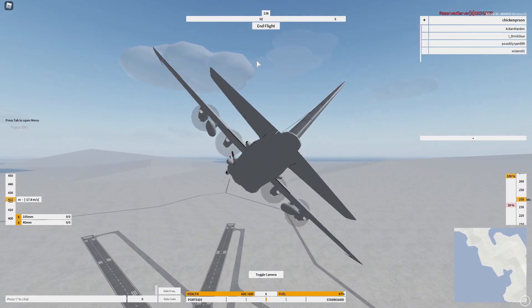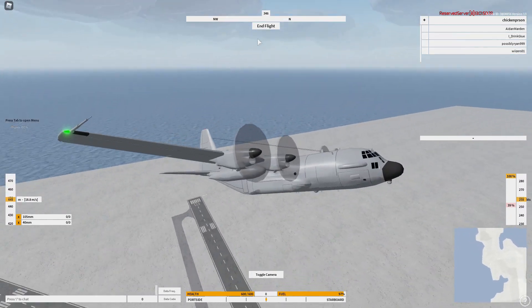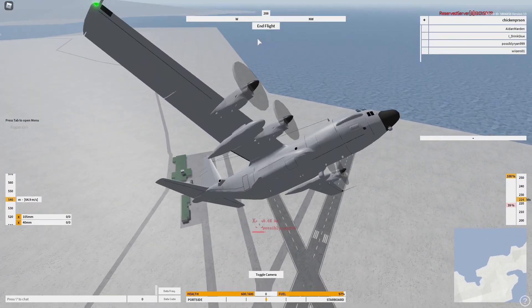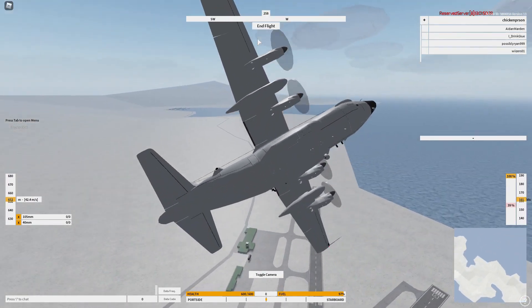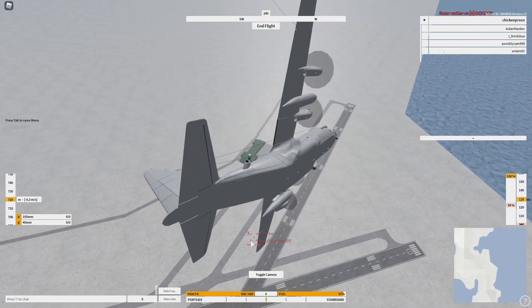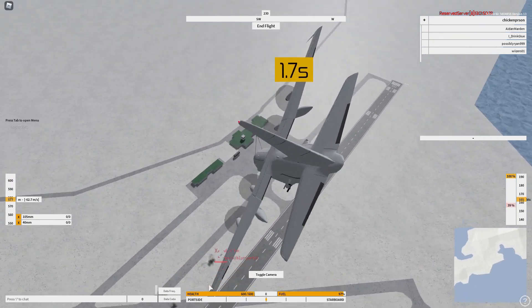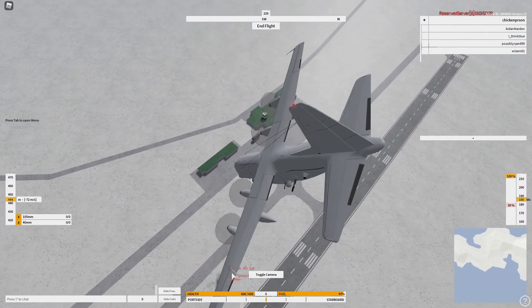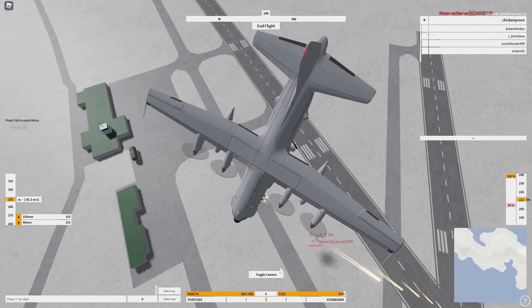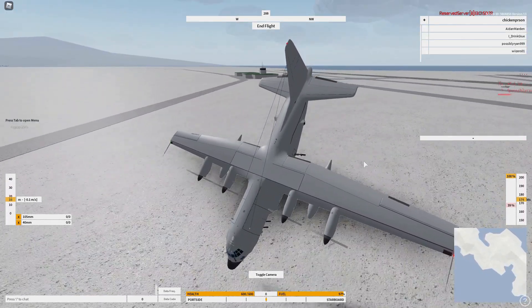So that's my tutorial on the AC-130 — one of the more simplistic planes in the game. One of my favorites in real life, though not so much in this game. So there is my tutorial for the AC-130. Hope you enjoyed.